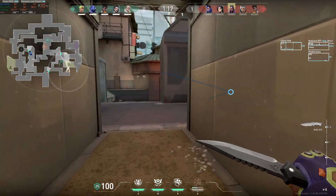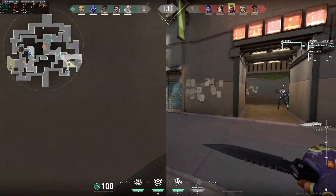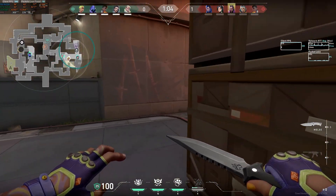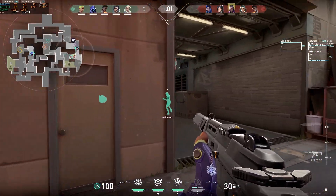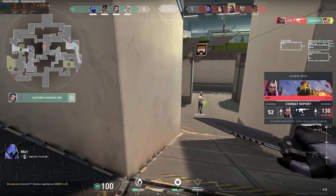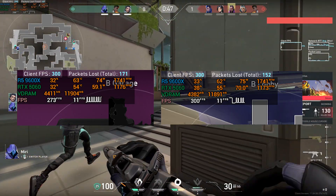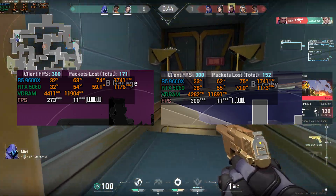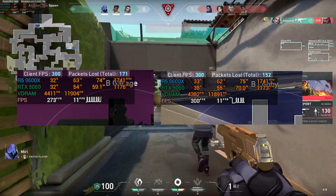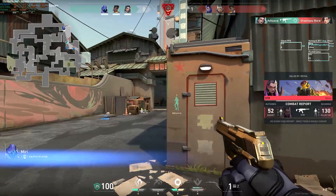Hello guys, welcome to this video. In this video I'm going to tell you about how you can fix your stutters and 1% FPS lows in a game. First of all, why does this happen? The game is not really optimized, and the drivers provided for our hardware might not be working properly. Because of that, we are facing 1% lows dropping very low — you can see the graph going up and down, dropping to about 2 or 1% FPS lows and then coming back to 11 or 12 — and the game stutters.